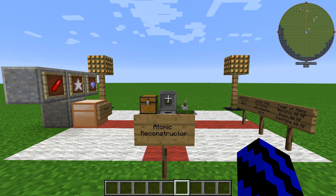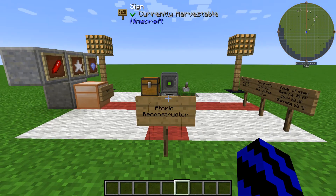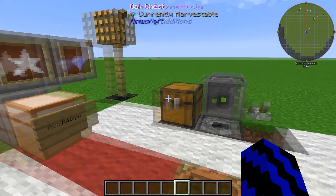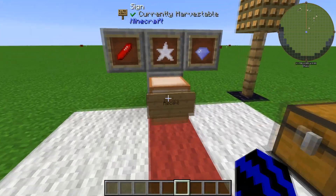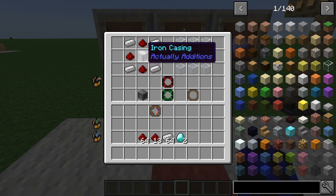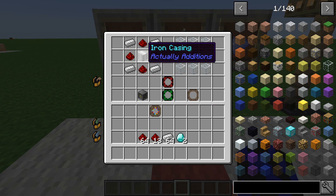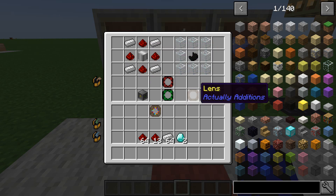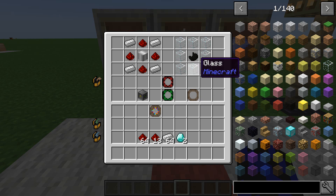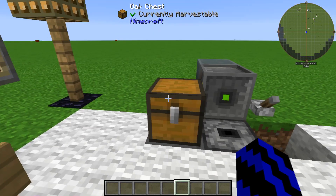Welcome back! Today I'm going to be showing you how to use the Atomic Reconstructor. What you're going to need is the Atomic Reconstructor, of course — what you see in front of me. But before we have a look at that, I'll just show you the recipe. You're going to need four redstone, four iron, and a bit more iron to make the iron casings, and to make the lens. You can make some lenses — as you can see, you're going to need eight pieces of glass and black quartz.